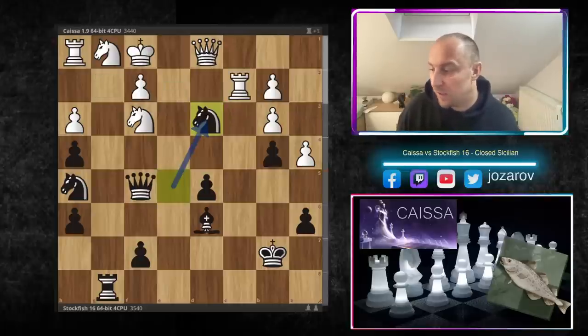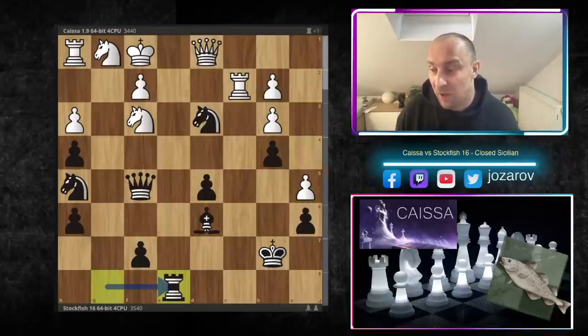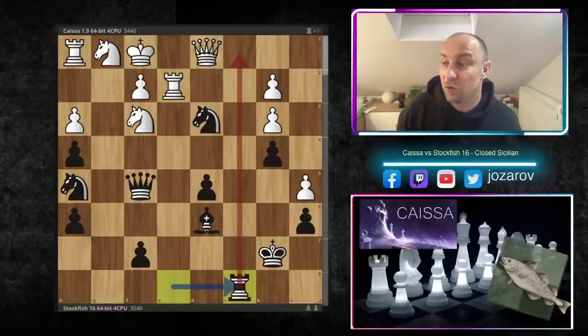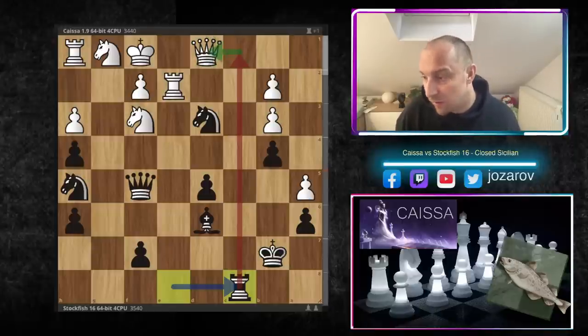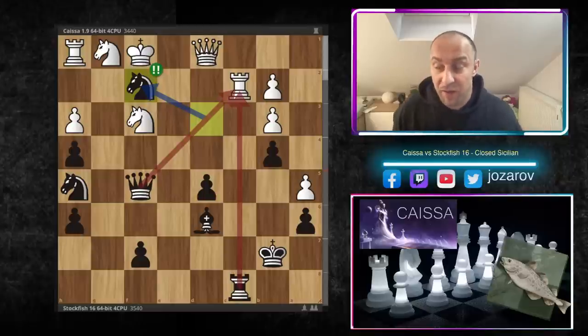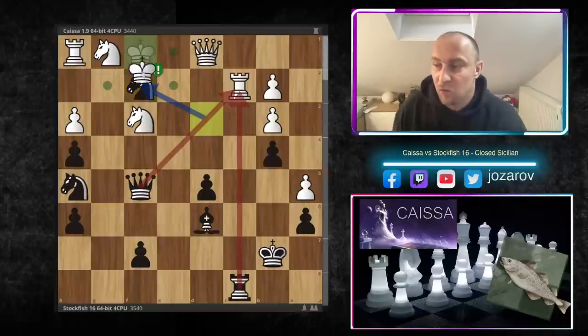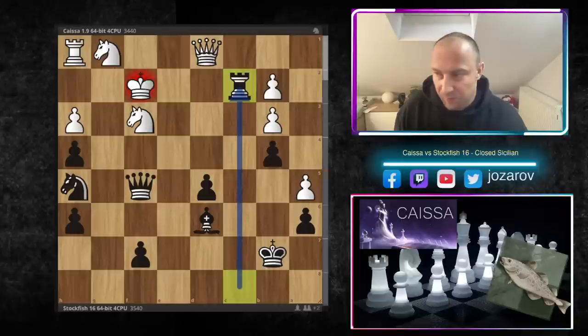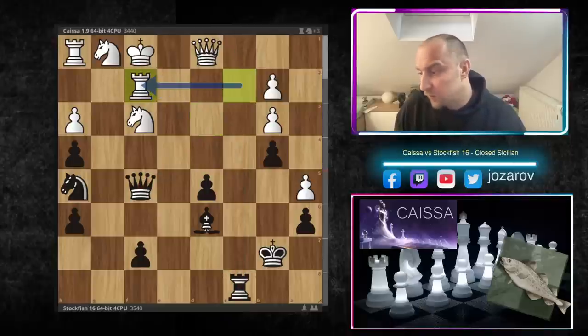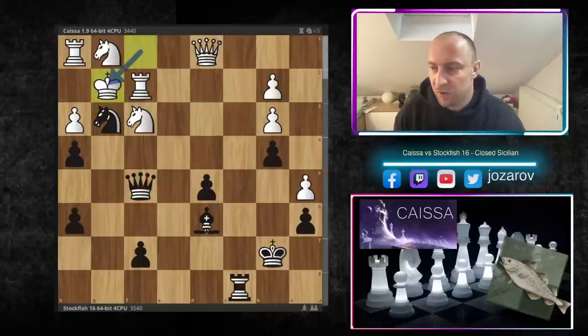After knight to d3, a5 is played by Kaisa. Rook to e8 by Stockfish 16. Kaisa tries to compete on the e-file with the rook, but Stockfish threatens rook to c1 trapping the queen on d1 and delivering an annoying check. That's why Kaisa defends the c-file again. But immediately after this move, the Kaisa engine resigned after knight to f2. If you play king to f2 then rook takes c2 wins the game for black. If you take with rook on f2, the whole knight to g3 idea is again working.